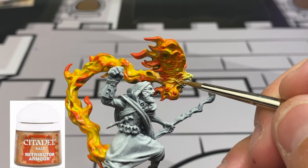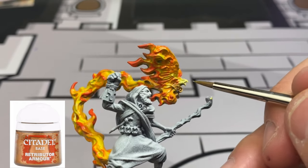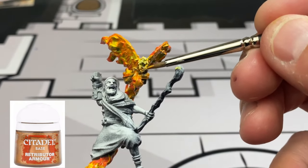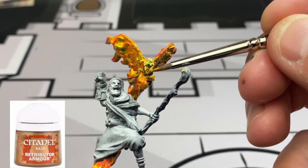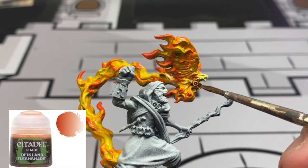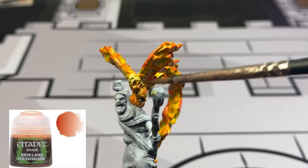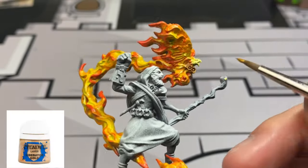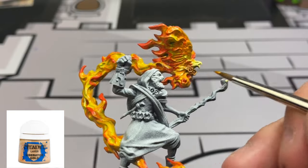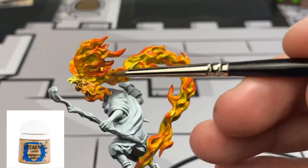For the little pendants around the hawk or eagle's neck, take some Retributor Armor. Hit it with some Reikland Fleshshade and let it dry. Then smack the raised areas with some Liberator Gold just to brighten it up a little bit, and that's it for the flame area of our miniature - on to Cyrus.